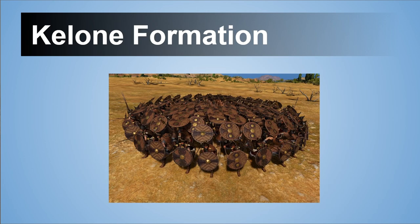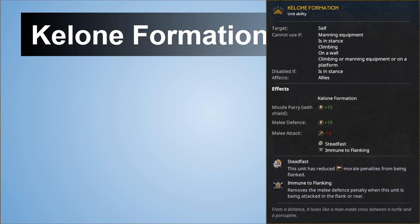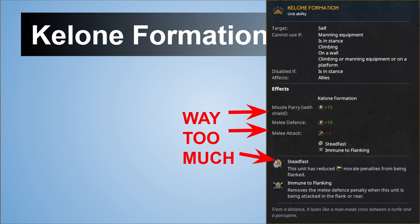Another new formation is the Kalona, which has quite a lot of things on the description: missile parry, melee defense, melee attack, stat fast, immune to flanking. I think the melee defense and attack is too big — it will transform your frontline into an absolute, solid, indestructible kind of force and it's ruining the combat balance, really shifting the combat flow absolutely.